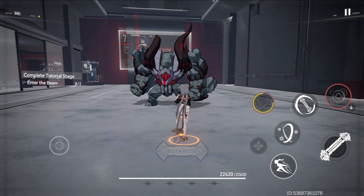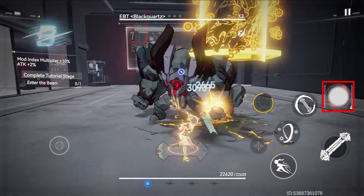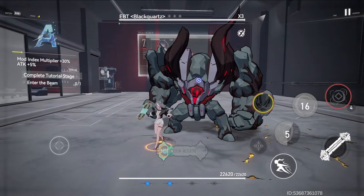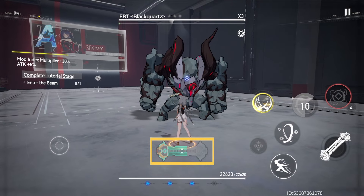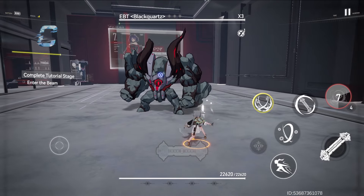Ruliang is a trace type unit and her normal attack, skill 1, and skill 2 trigger follow-up attacks with a skill 3 button shortly after. These follow-up attacks grant a trace together with fortune. This is the fortune bar, which indicates the amount of fortune you have and is capped at 50. Skill 3 can be launched with the consumption of 4 traces.